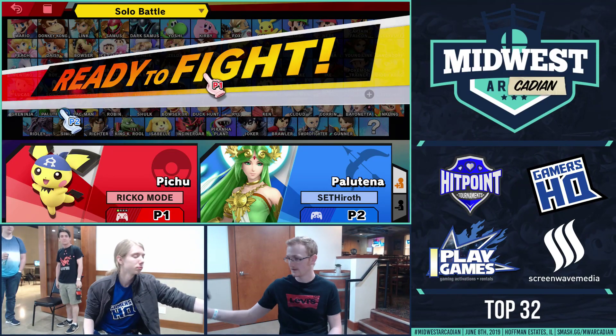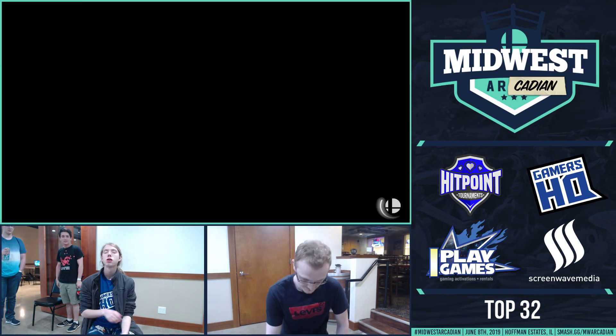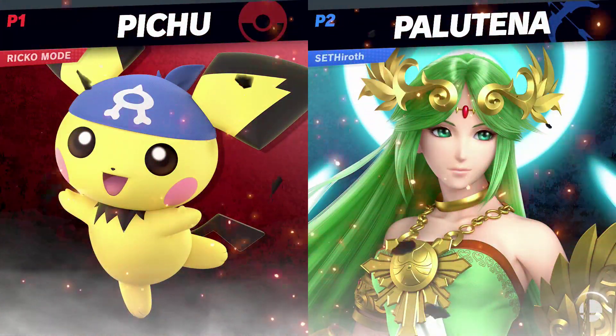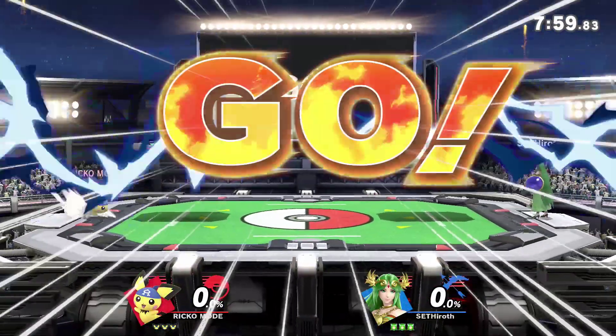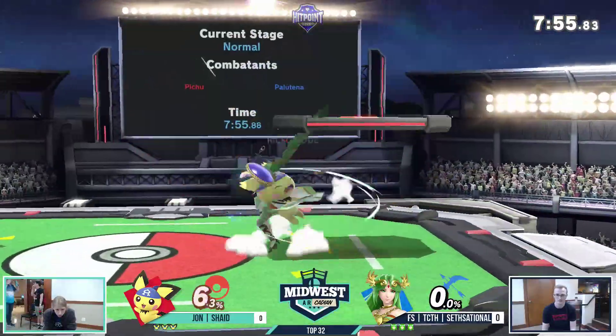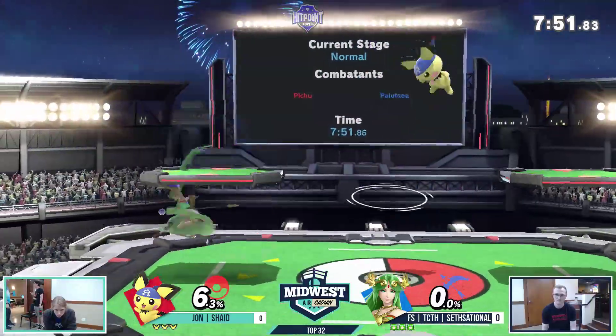We'll see if his faith comes through here. So here we go — Pichu, Palutena, we're locked in game one on Pokemon Stadium. Alright, it's Sessational running right into his face. Run-up shield, I like that — that's a very common option.